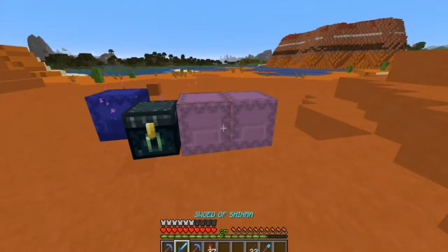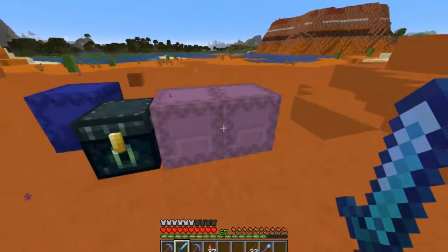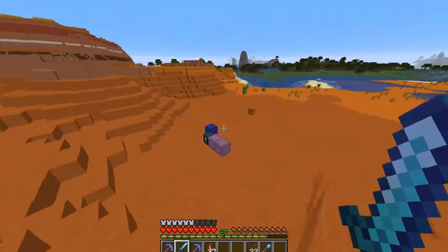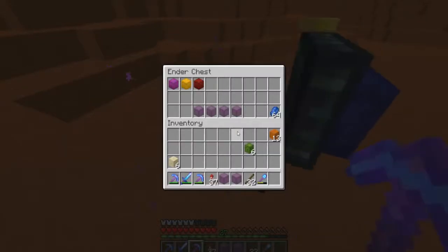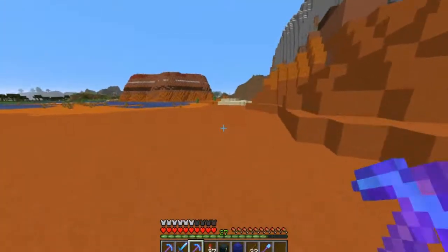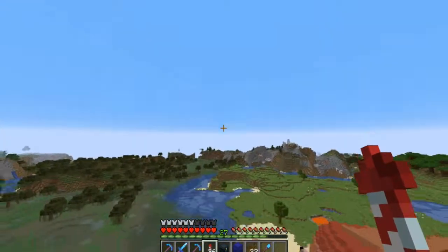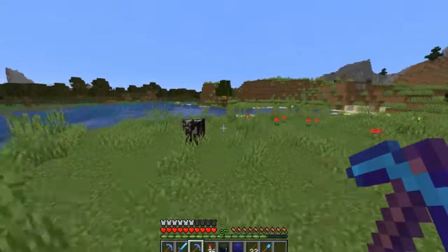Alright guys, I now have two shulker boxes and one stack of 13 full of red sand. I've kind of cleared out this whole area. I'm going to come back in the future and get some of this terracotta as well — that's going to be for sometime in the future when I want to start filling things up. I'm going to head back home and get some more stuff done. Actually, why not — while I'm here, I'm going to go ahead and get some bees!